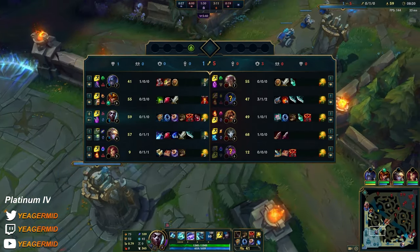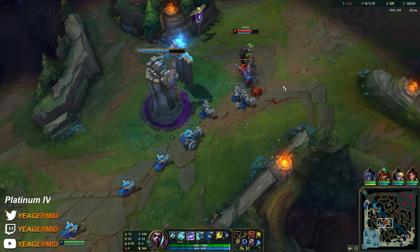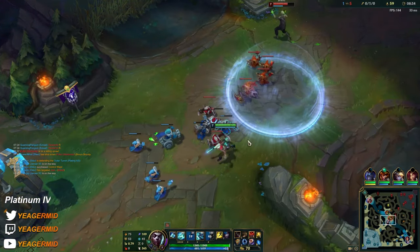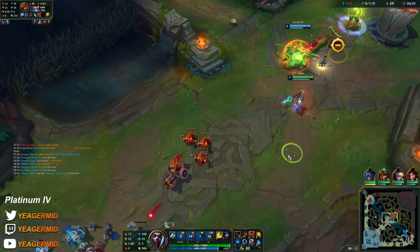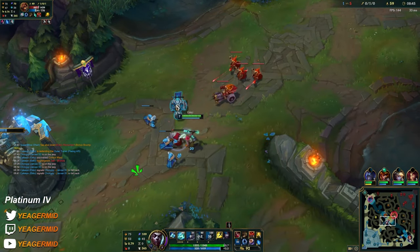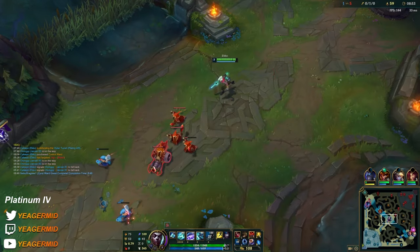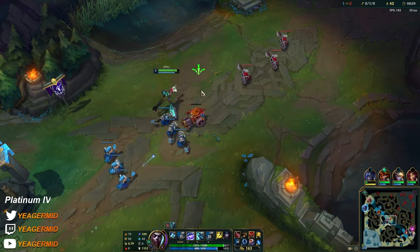This guy actually gave me mid — probably filled or it's hard to play Shen; it's safe in that case so it's okay. His ult is out and flash is out as well. I could freeze it because it's a cannon minion, but I want to push and have pressure.